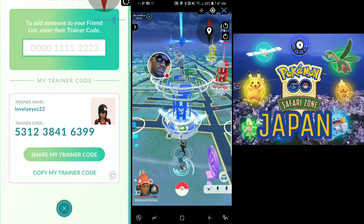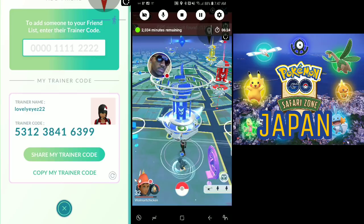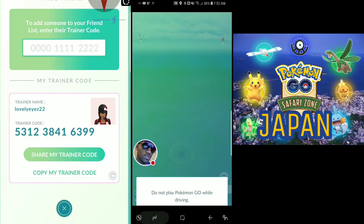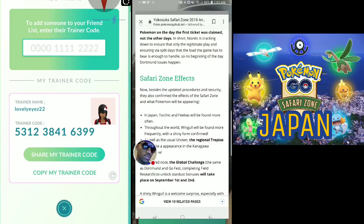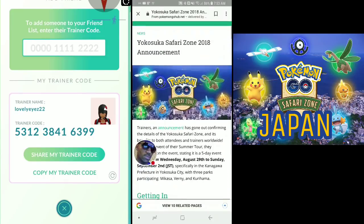I'm about to head out to the gym. Hope everything has been helpful - like, comment, subscribe and I'll catch y'all later. Oh wait, I almost forgot - I've got a little bit more information. Logging in here - forgot about the Safari Zone Japan announcement. This is via Pokemon Go Hub - the announcement is in the game and it's coming.